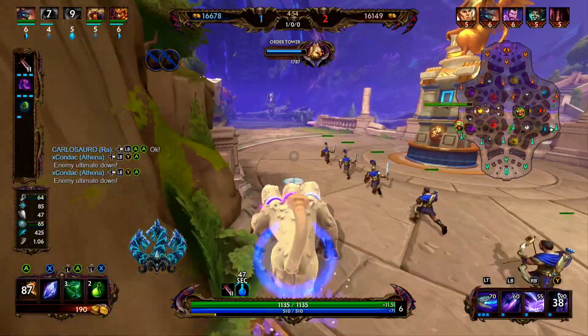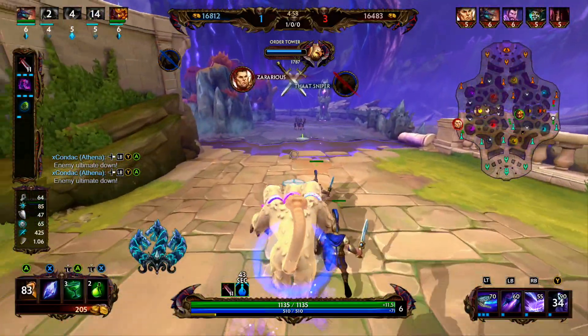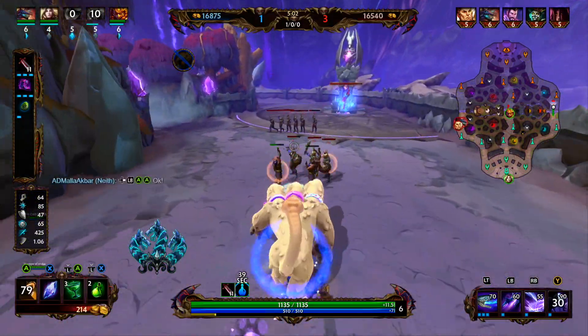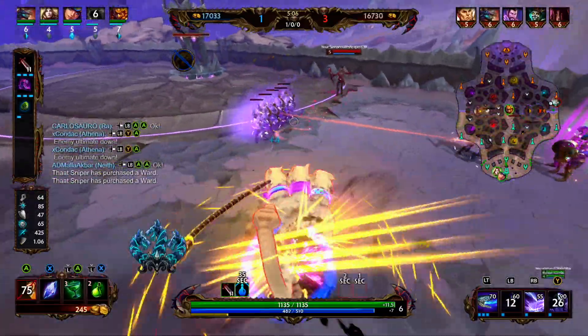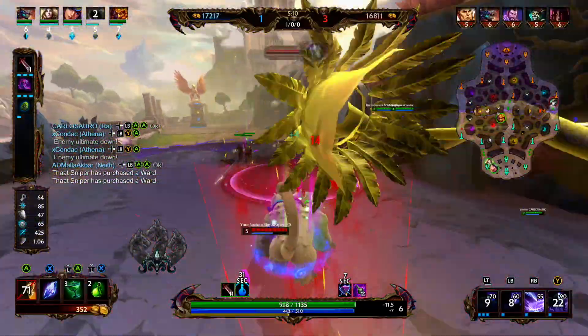After going into Lifesteal Boots, we're going to start going into Void Shield. Since we're going against Baron, who is a magical character, Void Shield is going to provide us some power, some protections, and some health. If we were going against a physical character, we would go into Breastplate of Valor.